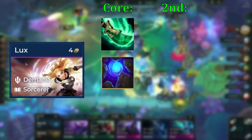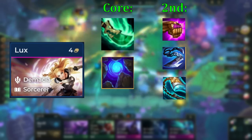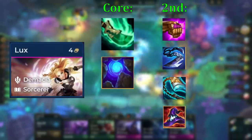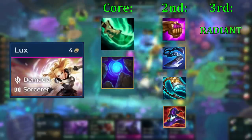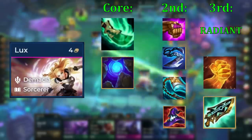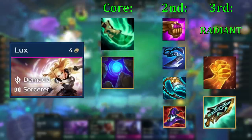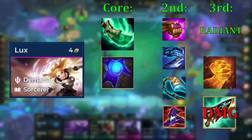The second item for Lux wants to be a damage item — either JG, Giant Slayer, Guardbreaker, or Deathcap. All of these damage items are great on her, so just make whichever you can. The third item for Lux wants to be either the Radiant item you get from the Demacia trait, or if not, Hodge or Gunblade. There's a lot of backline assassins in this set, so having some healing on your carry is always great. But if you get healing augments, the third healing item can be replaced by a damage item instead.